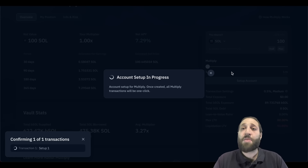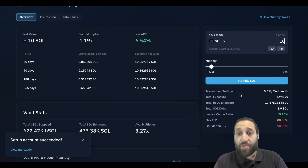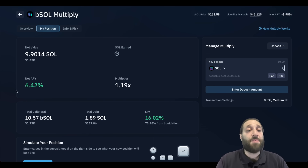So I'm going to go ahead and set up my account. We are going to deposit 100 SOL. I'm going to deposit some stablecoin. I'm just going to do this with 10 SOL to test out. So we're going to go ahead and multiply the SOL. My 10 SOL is deposited — you can see my position here.